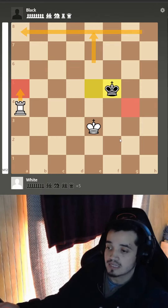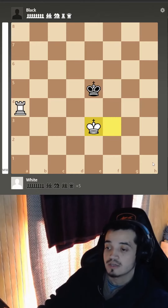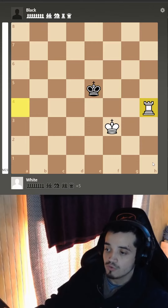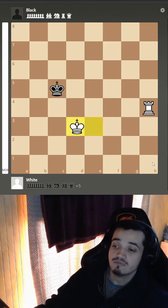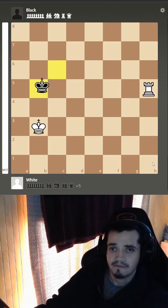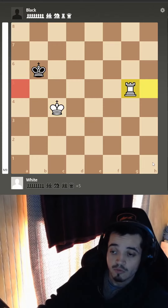Remember that our goal is to checkmate the king on this edge of the board, so that's not going to work if we lose the opposition. That's why the waiting move is so important — playing rook h4 would be the best thing to do. Then the king will run away, but remember, once it's in front of you, you can give this check and you're making progress one more time.